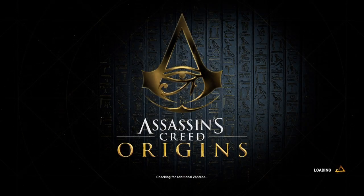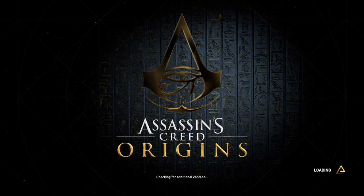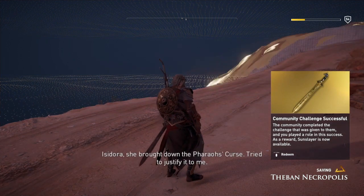Hi everybody, welcome back to my 100% walkthrough of Assassin's Creed Origins: The Curse of the Pharaohs. On this video we're going to be doing another location in the Theban Necropolis. This is the Vulture Lair, and nothing could be simpler.